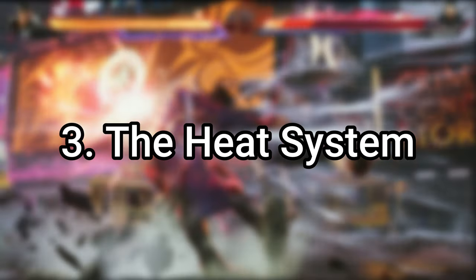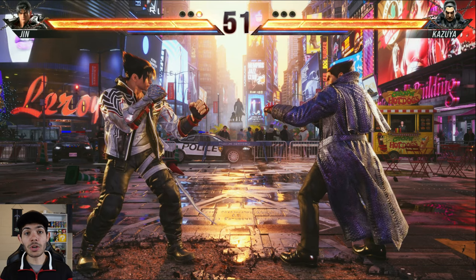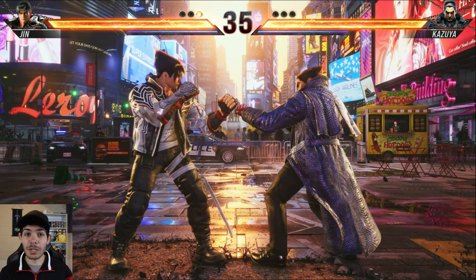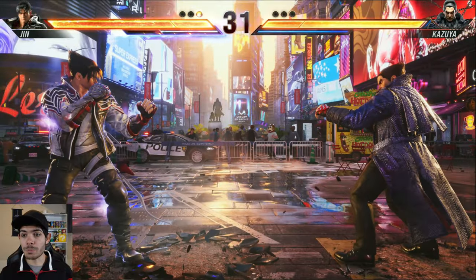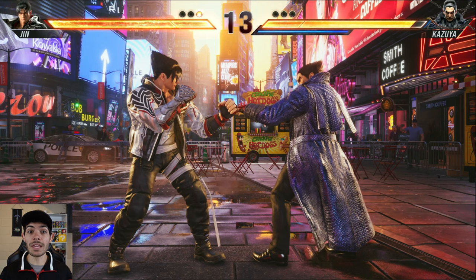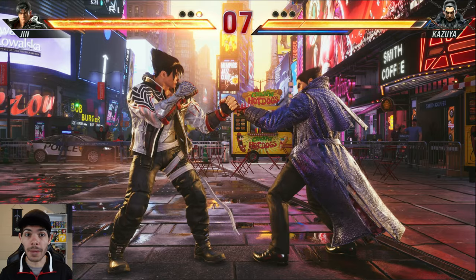Moving on, I want to talk about the heat system. This is the newest fighting system that was added in Tekken 8. Think of heat mode like a power-up. Your heat gauge is located right below your health, and you're able to use it once per round. In my opinion, the best way to describe heat is a special stance that your character takes which powers them up. You can see that my gauge is being drained right now, so when you activate heat you got to be really smart with using it — making sure you don't let it go to waste because it can really turn the tide of battle.